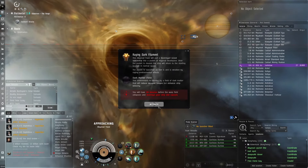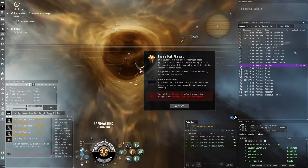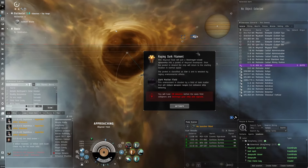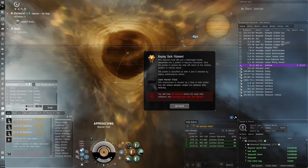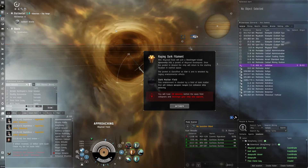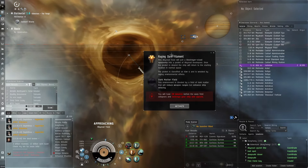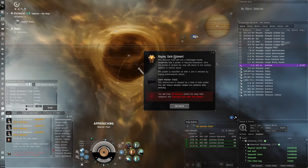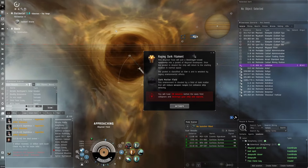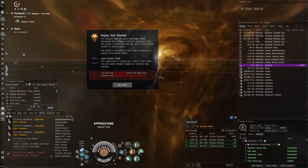Just before jumping in, Aceface suggests using a tag system and asks if Zach has tags visible on his overview. He warns he might be a bit rusty as a quote-unquote FC since it's been a long time since he's done co-op abyss. Hopefully it goes well, and if not, at least it'll be fun for viewers to watch them die in a fire.